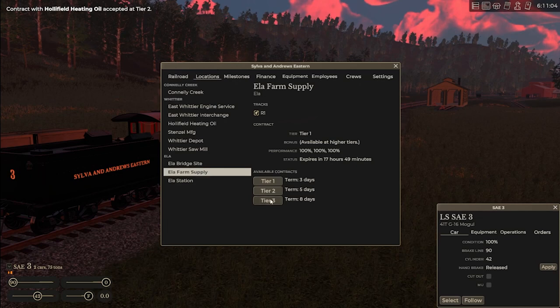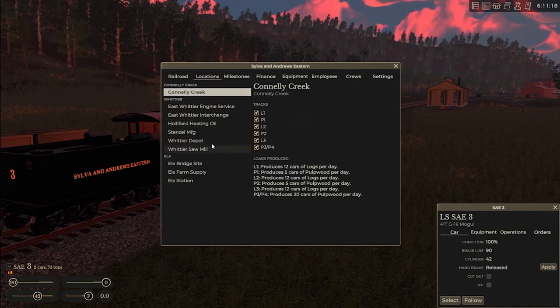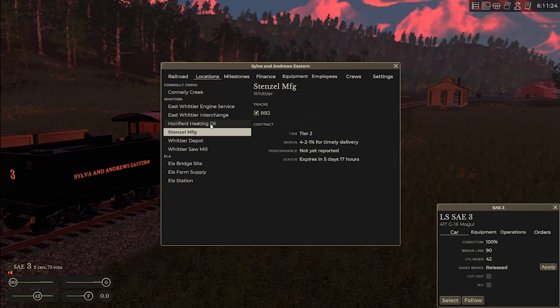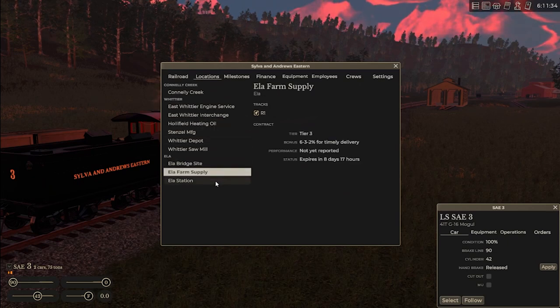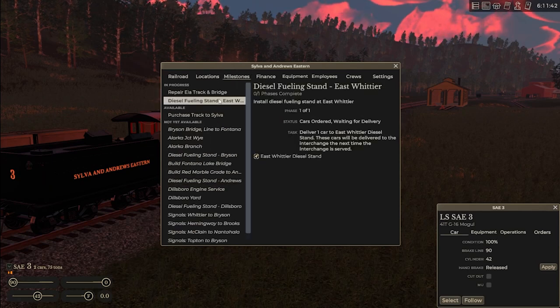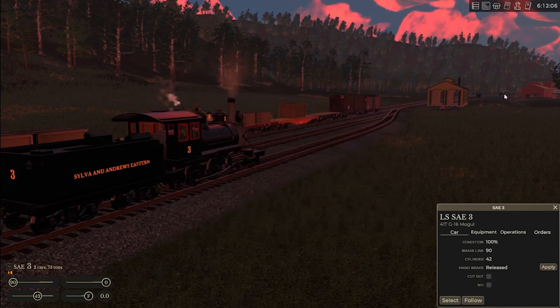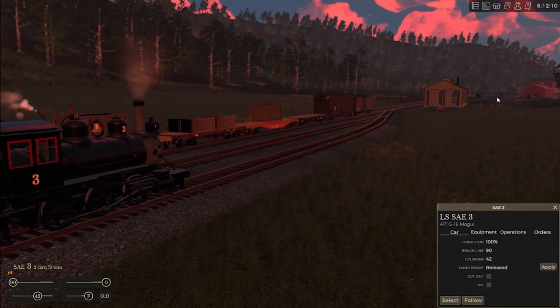Ella Farm Supply will take a tier three. Thinking about it, taking all these contracts right now - there aren't any cars that are going to be delivered to us yet, these will all take place tomorrow. But the fact that I had those options for the contracts means that we had already satisfied all of our previous contracts. Got this one ordered so we should get a car tomorrow for the diesel fueling stand. Now it's time to head on down to Ella, so let's get the log train moving.